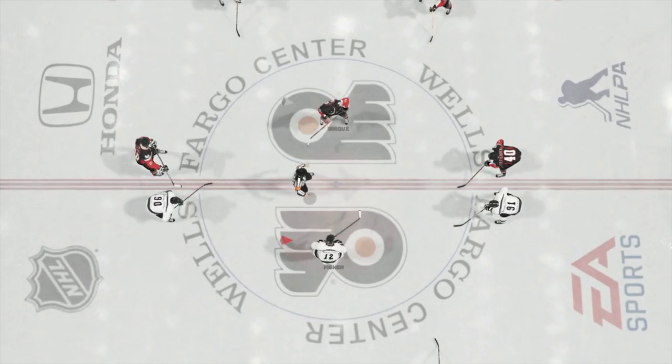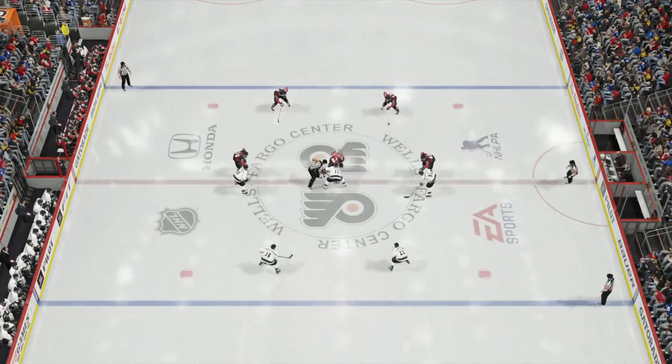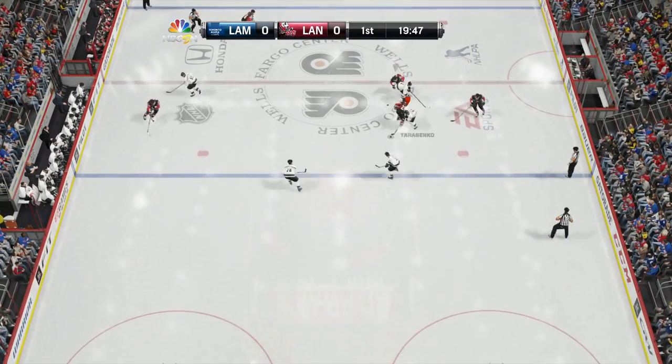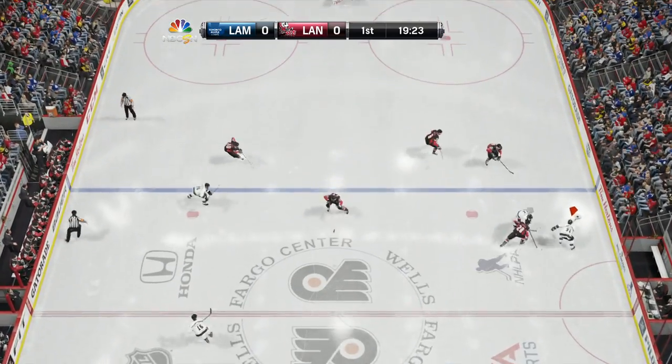Alright, so we found our first game. I had to mute the guy, so I apologize about that. But look at his team — he's got Claude Perry, and I saw that he also had Shea Weber on his team. So we're gonna get this game going, let's get a couple goals here.